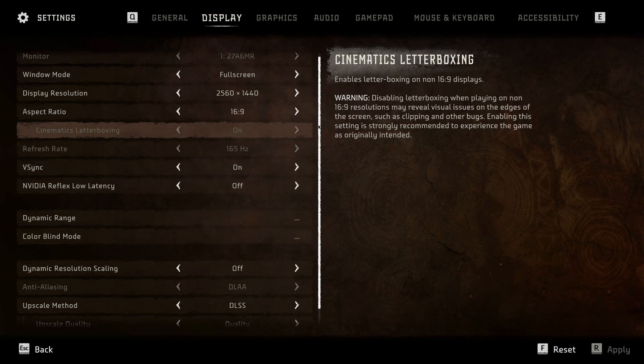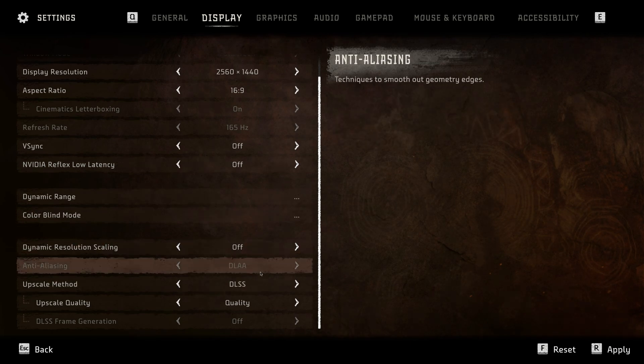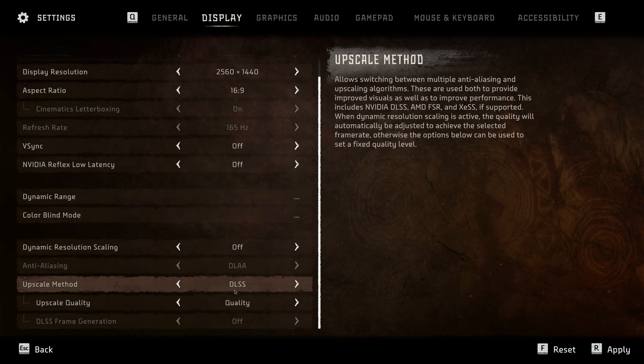Leave resolution at default. NVIDIA Reflex can be enabled, but I usually disable it. Turn on DLSS and select the Quality preset, or use AMD FSR 2.2.